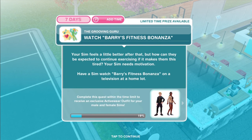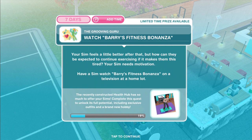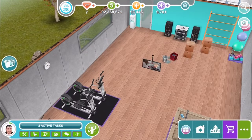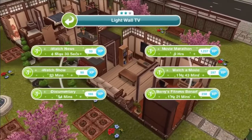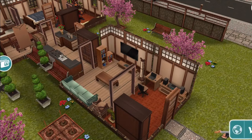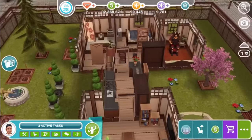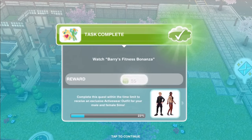Watch Barry's Fitness Bonanza. Your Sim feels a little better, but how can they continue exercising if it makes them this tired? Your Sim needs motivation. Have a Sim watch Barry's Fitness Bonanza on a television at a home lot. There's a TV here in the Health Hub, but tapping on it doesn't do anything, so you'll need to send a Sim to a home lot. Barry's Fitness Bonanza is 1 hour and 21 minutes. This, by the way, is my favorite pre-built lot — the Japanese retreat.